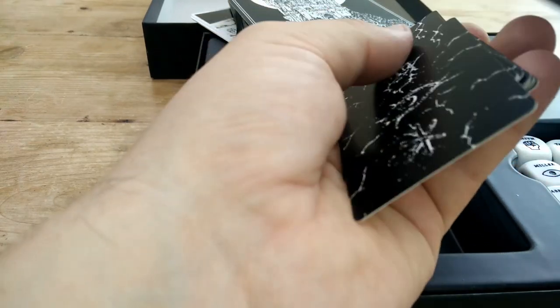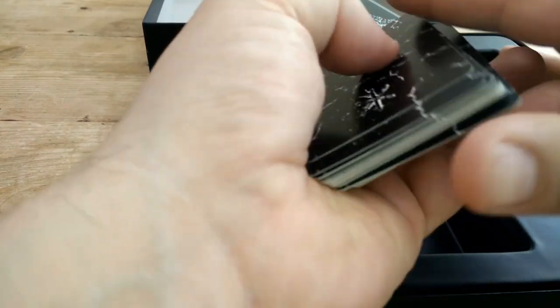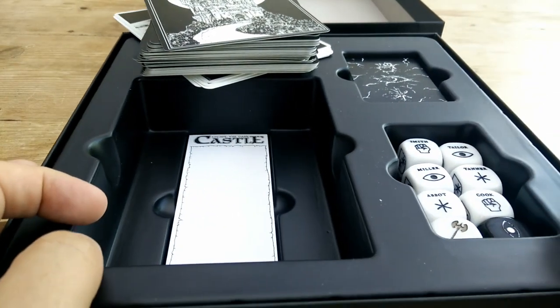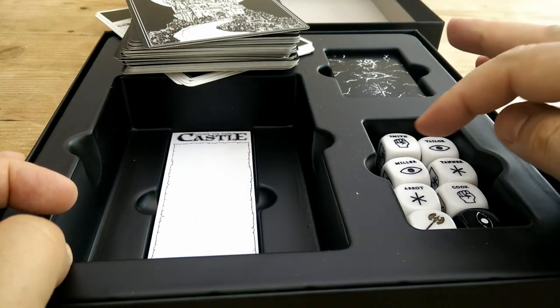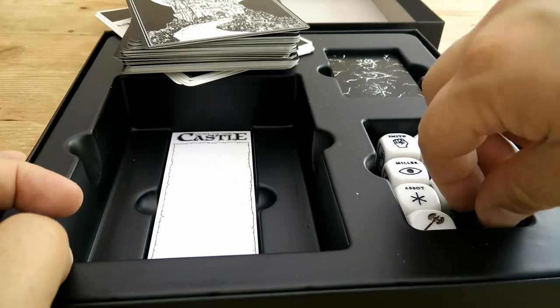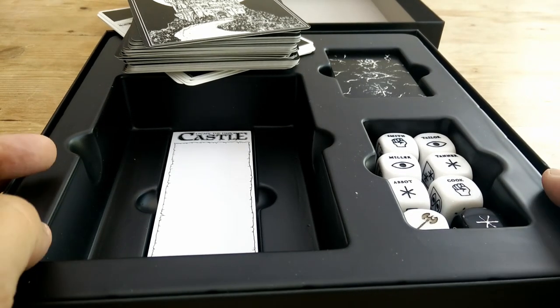You shuffle these up and get one card each at the start of the game. Whenever you defeat a baddie, you get to draw a bonus card. The final bit to pay attention to are the dice. You've got the white dice for the characters — the smith, the tailor, the miller, the tanner, the abbot, the cook. This version also has the golden axe die. Then you get a load of black dice which are for the baddies. So I'm just going to give you a quick demo game.